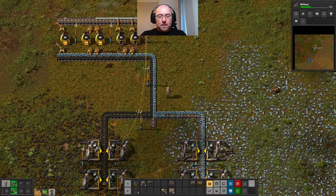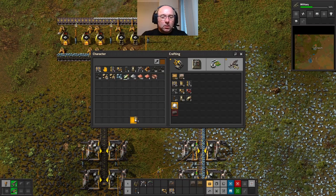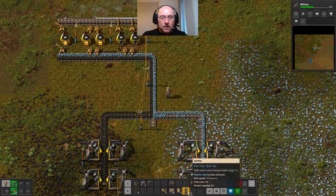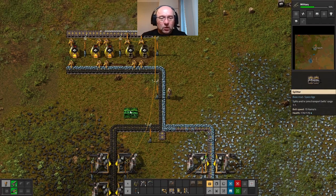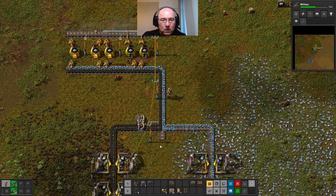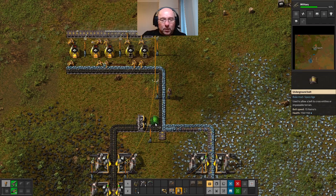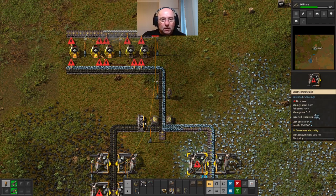So let's place one of each of them. The underground belt can go there, the splitter can go there. If you look at the splitter, you can see it's got two belts coming in and two belts going out. If I rotate that like so, that will now split the belt into both of these belts. And if I place this one here, you can see the belt going in the left-hand side and out the right-hand side.